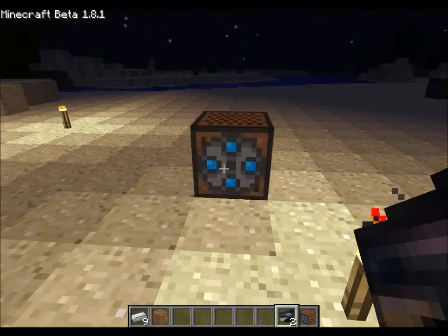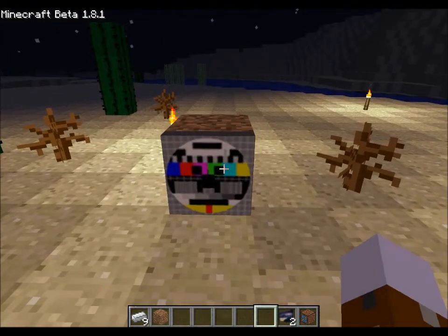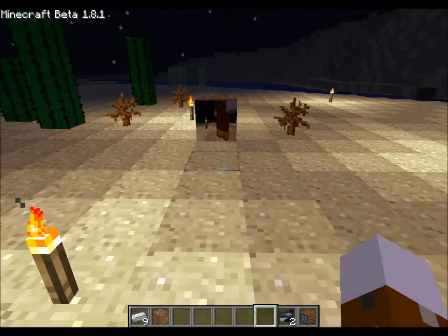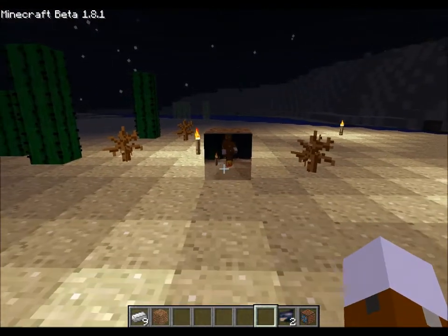Okay, here we go. I placed the camera right here, and here's the monitor. And to turn it on — you see you got this fuzzy screen right here — just right click, and there you go. Now as you can see, here's my character walking. See how I get closer to the camera? Right there. And yeah, that's how you set it up.